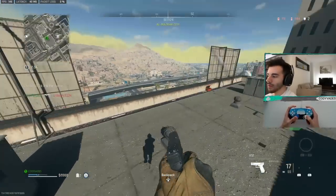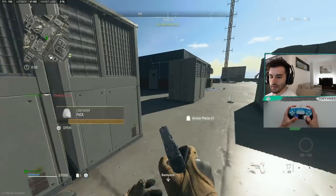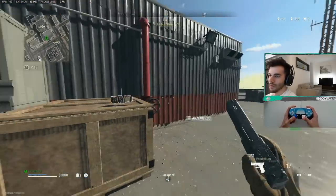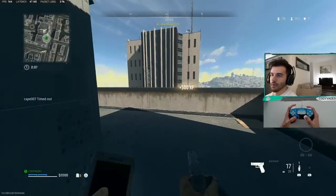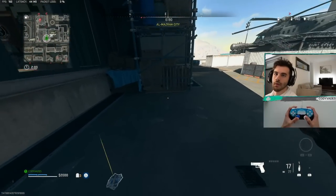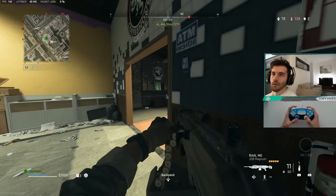If you remember from earlier, I landed on a red crate — the RNG gods blessed me. Not only did I get an LMG, which has the most damage per mag, but I also got a UAV. So I pop it now and I see there's two enemies directly below me. They're on my level, so I go ahead and push the first one.